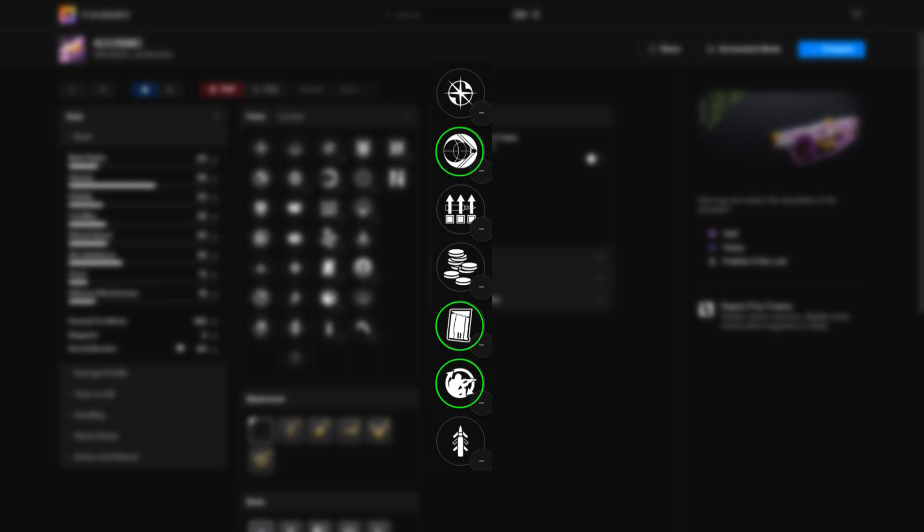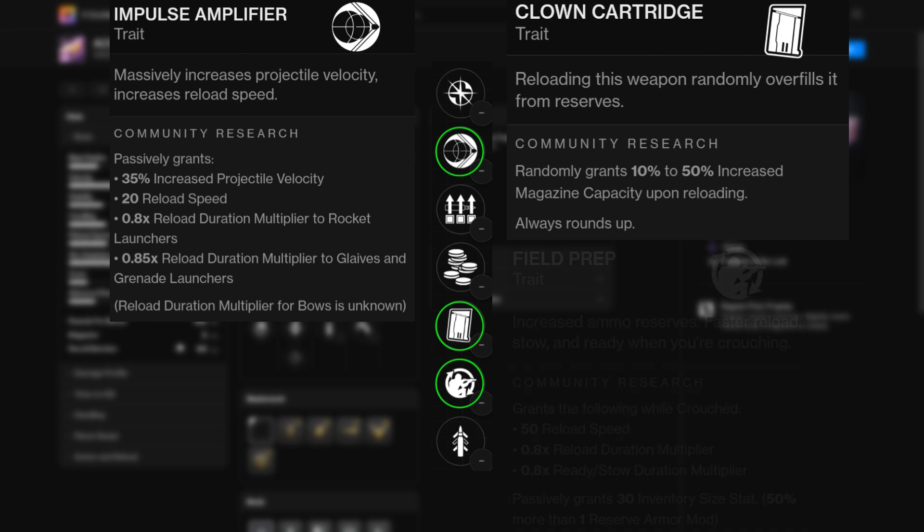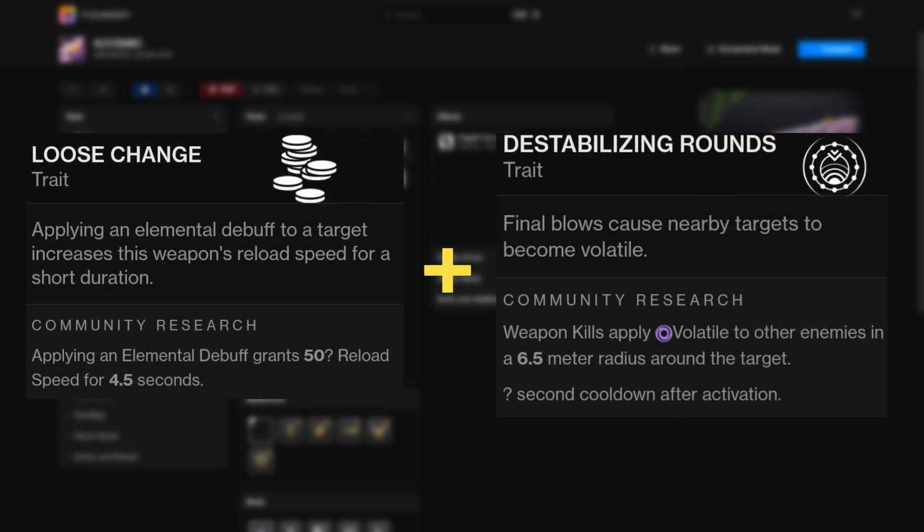For column 3, you got three really good perks: Impulse Amplifier for increased projectile velocity and reload, Clown Cartridge for the overflowed mag on a reload, or Field Prep to increase your ammo reserves and reload if you're crouching. An honorable mention is Loose Change — it's nothing crazy, but it is decent for the reload when you pair it with something like Destabilizing Rounds in column 4.